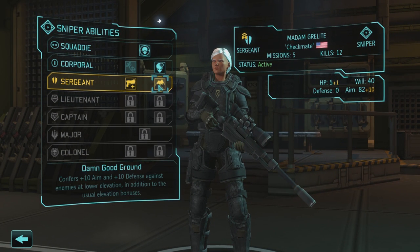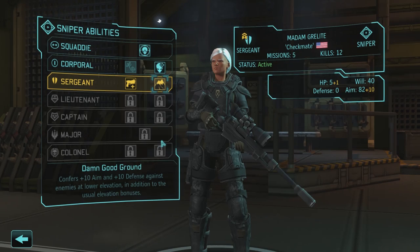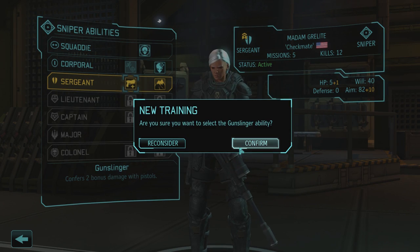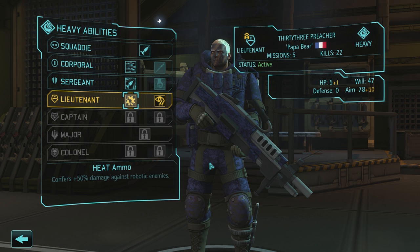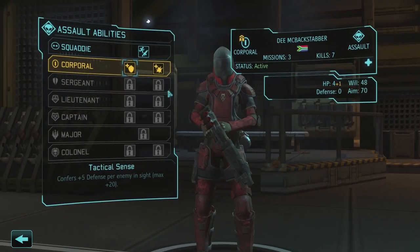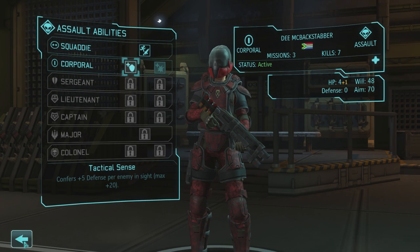Grellite gets plus two damage with pistols — I like the extra defense up high as well. If we're up high it puts us at 102 aim with the scope. The other side of the argument is if you can do two extra damage you could potentially deal five damage, because a pistol does up to three. So even if you're hitting for one you're definitely going to be hitting for three. Makes her a little more flexible, but we can't always get high ground either. Preacher has 22 kills already, averaging over four kills per mission — it's insane. Definitely going to take heat ammo. Backstabber gets the defensive tactical sense as well.